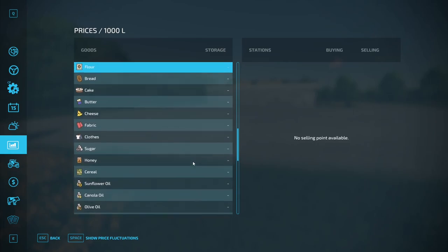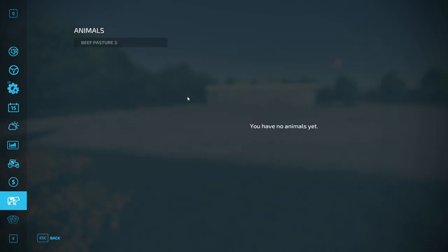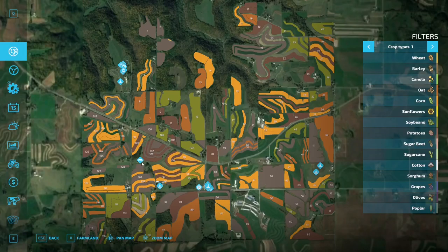So if you choose to use productions on this map, you would have to find a way to alleviate that or you'll have nowhere to sell things. For those interested in animals, there's beef pasture three, which can be found on the map just south of fields 127-128, north of 107-108.